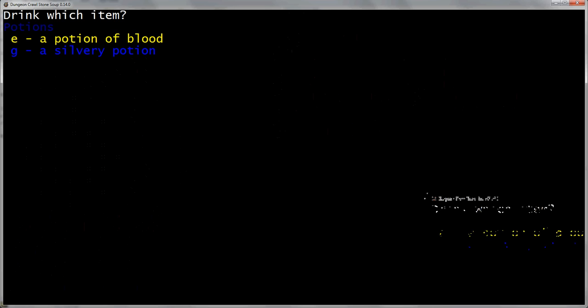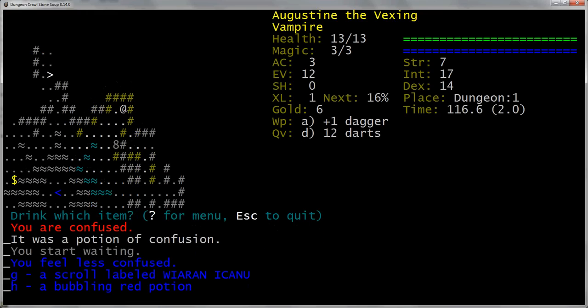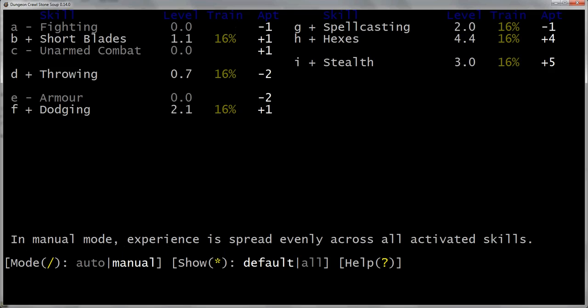I found a potion. Let's drink it. It's confusion — oh no. It's sort of a bad idea to just randomly drink potions, but I kind of like to do it anyway. And that reminds me — let's get our skills going. We have to set our skills to make sure they are distributed properly. As an enchanter we will need lots of stealth, lots of hexes, spellcasting we'll keep unfocused, dodging to not die, throwing we can turn off for now, and short blades we need a lot of. A better player than I might say that's too many skills, but we're sort of good at all of them, so I think it's fine.